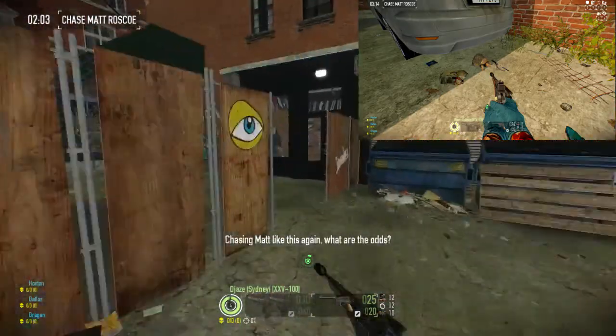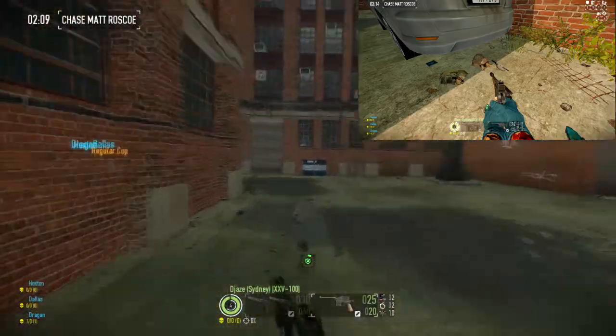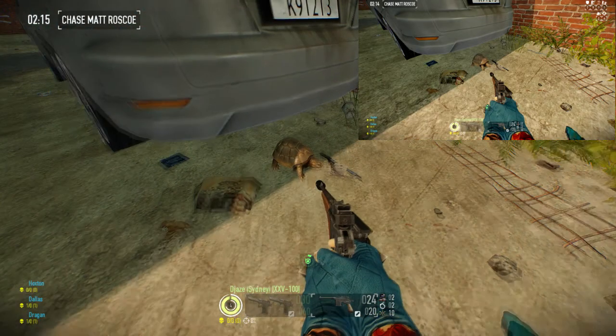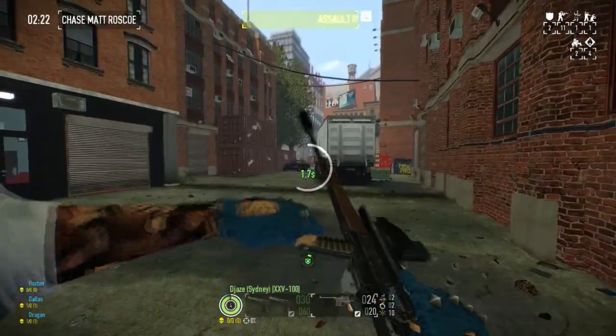The next possible spawn: starting again at the construction zone, instead of going to the grocery store, hang a left — far left — cut through the second parking lot, through the back alleys, and you'll see a van. Turn left at the van, turn left again at the end, and you'll see a car. Go to the back of the car and underneath it you'll see your little turtle friend sitting there.